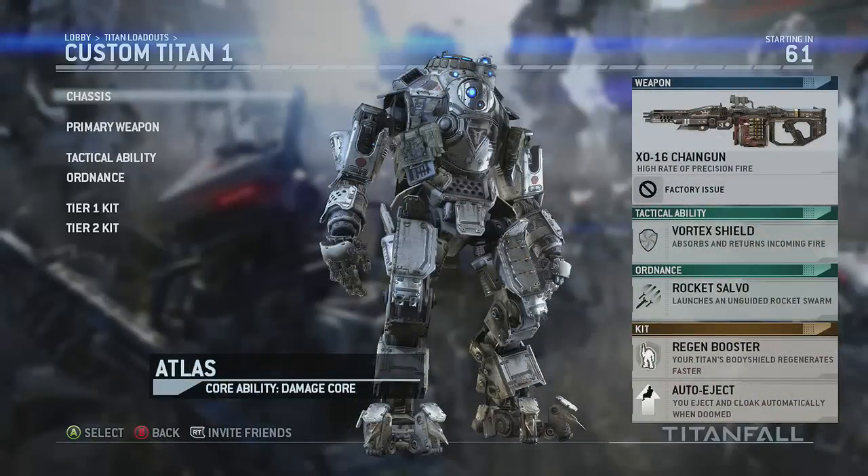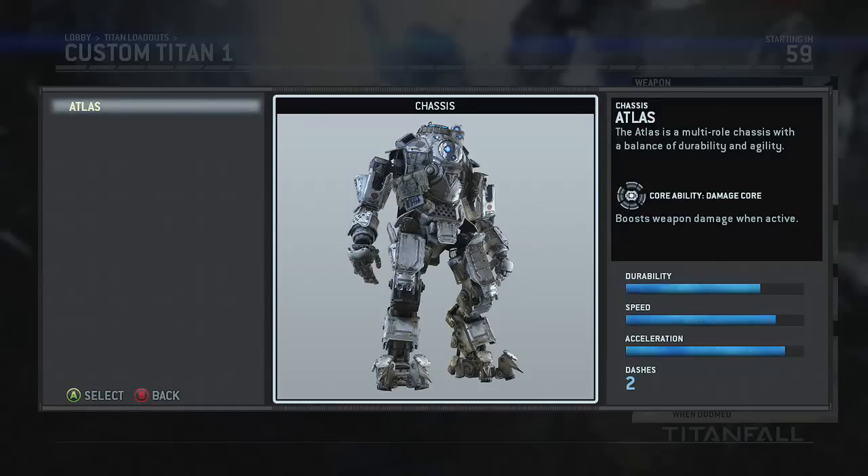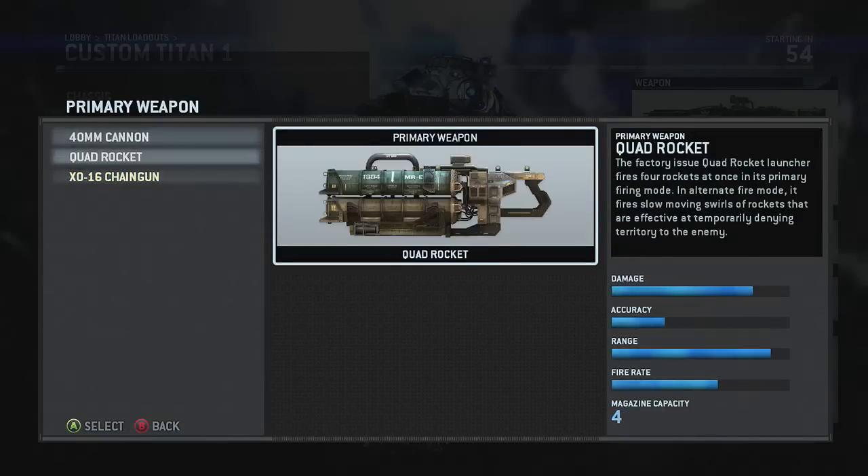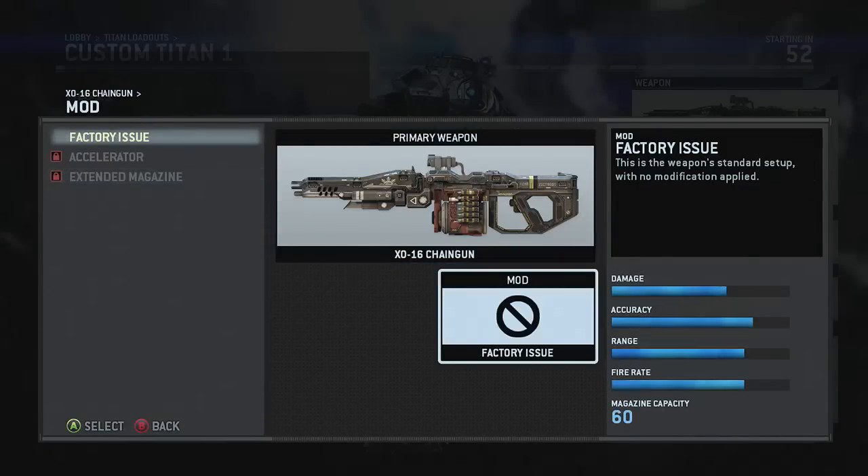L'accumulo di esperienza durante le partite e il raggiungimento di nuovi livelli permetterà di sbloccare nuove armi, abilità speciali e chassis per i Titan, con la possibilità di creare le proprie combinazioni in un menu dedicato.